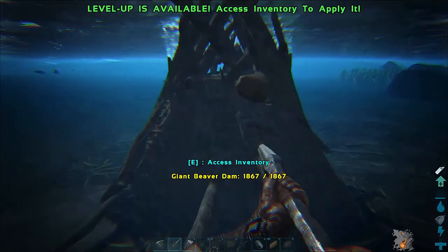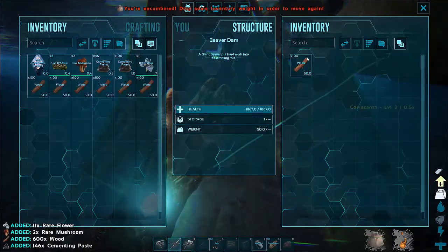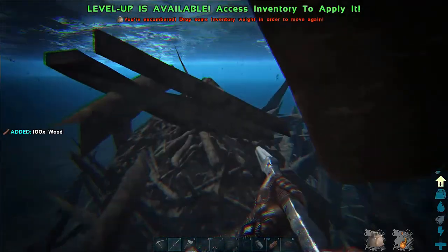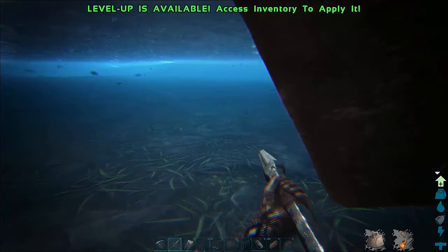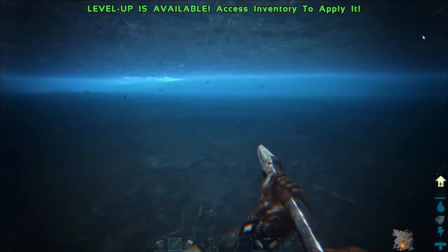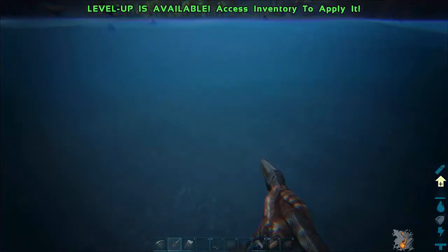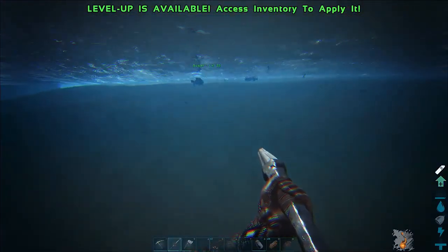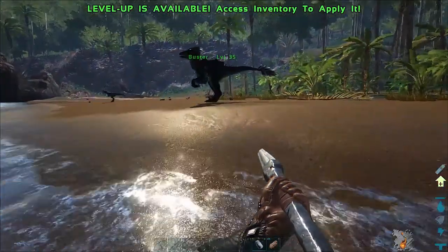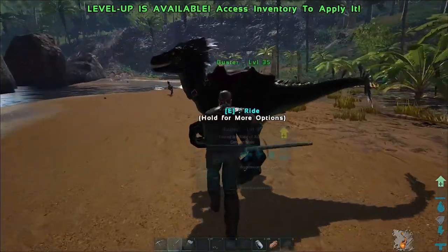Since they're not around we can open the beaver dam. Here's our cementing paste - we'll take that. We want to pretty much take everything and then dump out the wood, take the last of that, and that will destroy the beaver dam, which is important. The beavers will come back and rebuild the dam, and if there are no beavers around they will eventually respawn and come back. We got 146 cementing paste, some rare mushrooms and some rare flowers.